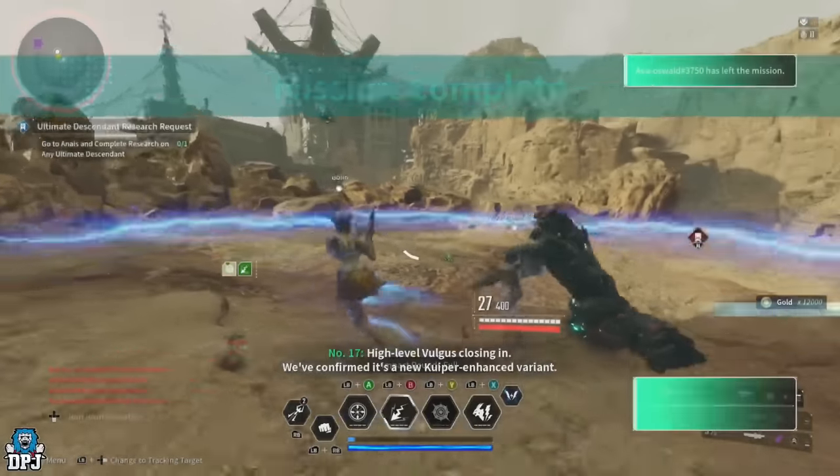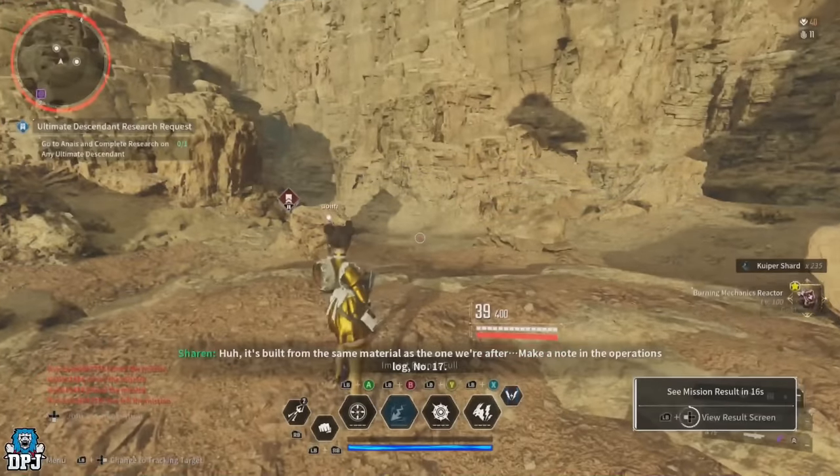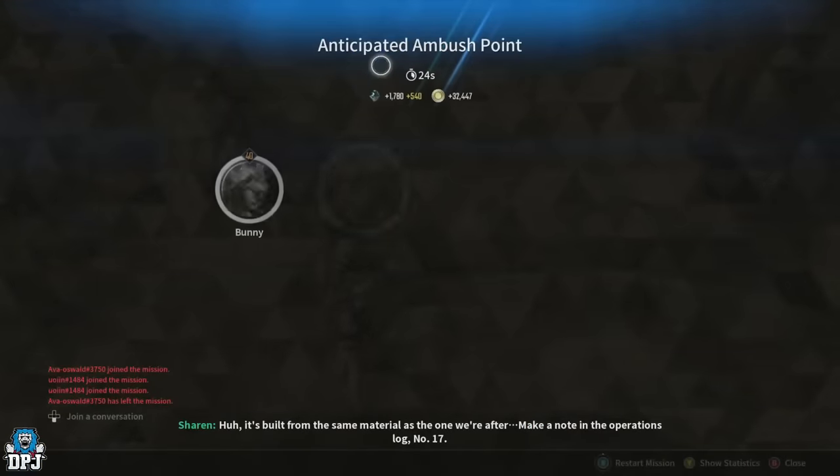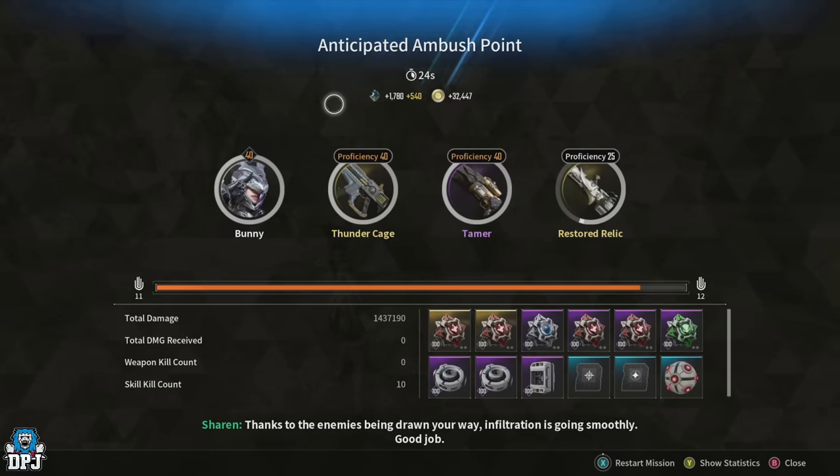Doing the math: 1,700 Kuiper Shards per run in under 30 seconds is easily 3,400 per minute. Within an hour keeping that momentum up, that's around 204,000 Kuiper Shards per hour, which is not bad at all.